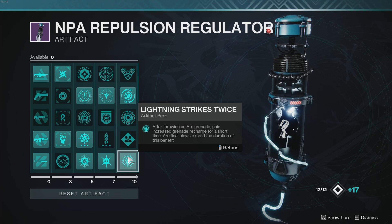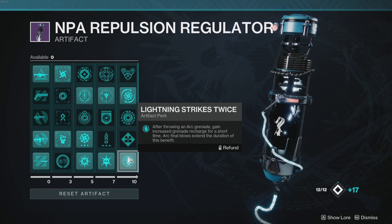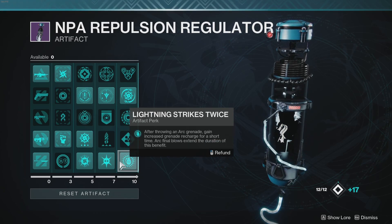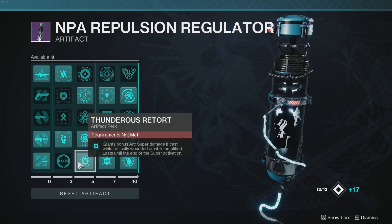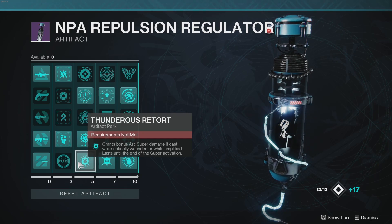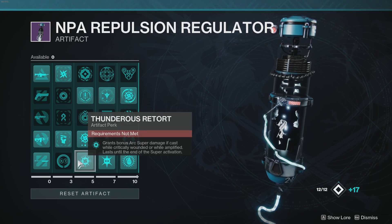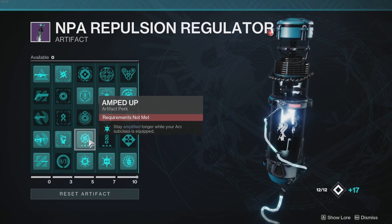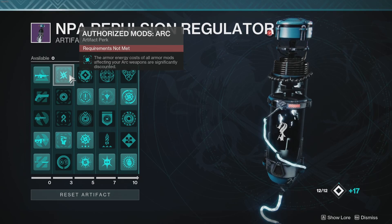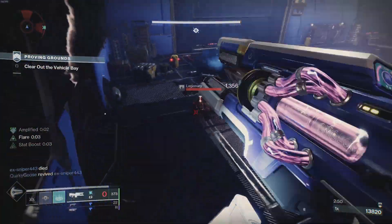For the seasonal artifact: Shock and Awe — Arc final blows while amplified summon a burst of lightning that damages and jolts targets, which is really strong. Lightning Strikes Twice increases grenade recharge rate with Arc grenades. Electric Armor gives damage resistance while amplified — great for Warlock survivability. Thunder's Retort boosts Chaos Reach DPS. Amped Up lets you stay amplified longer. Authorized Mods unlocks Arc and melee mod slots.